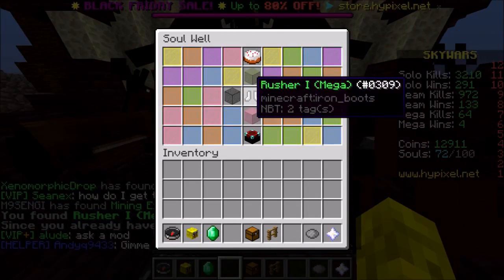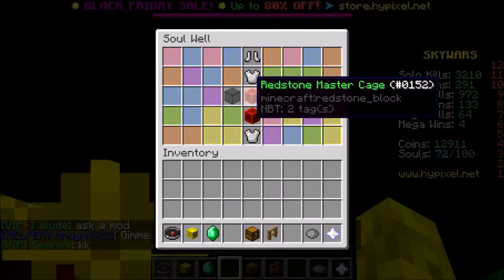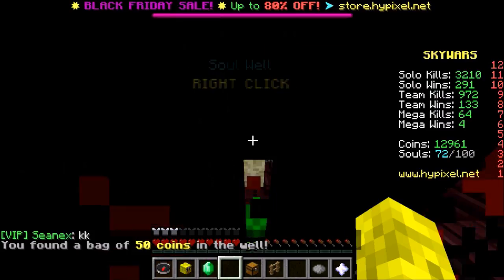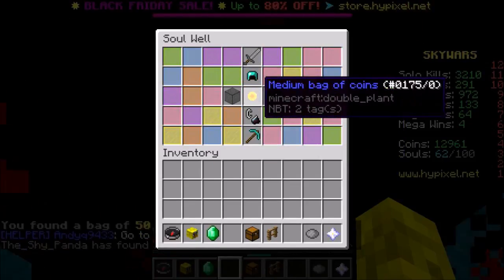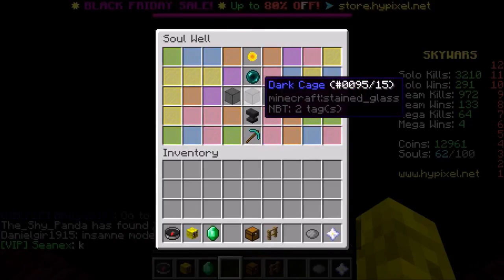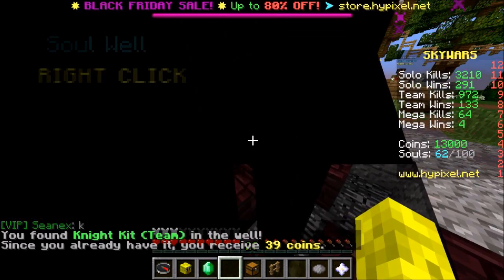I think I have a few mystery boxes we could open at the end, and maybe if we have enough money we could upgrade something. I did have a video on a small bag of coins the other day — pretty funny, definitely go check that out. It's pretty typical, gets a small bag of coins, so I did a dramatic video on it. Nicholas Cage night kit team — sweet!